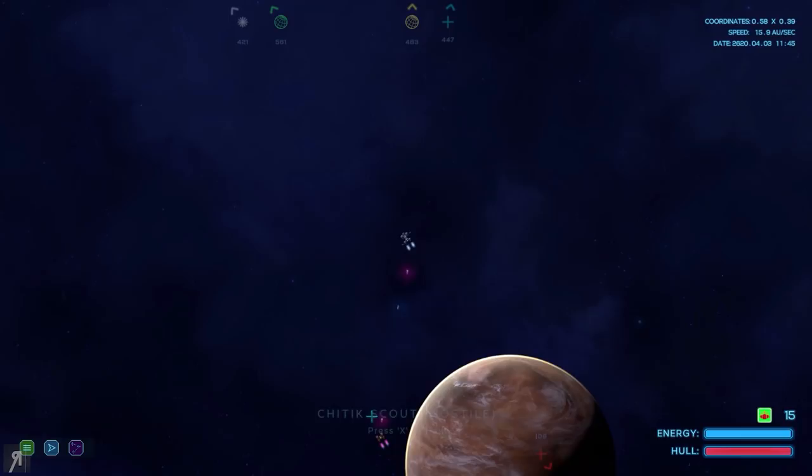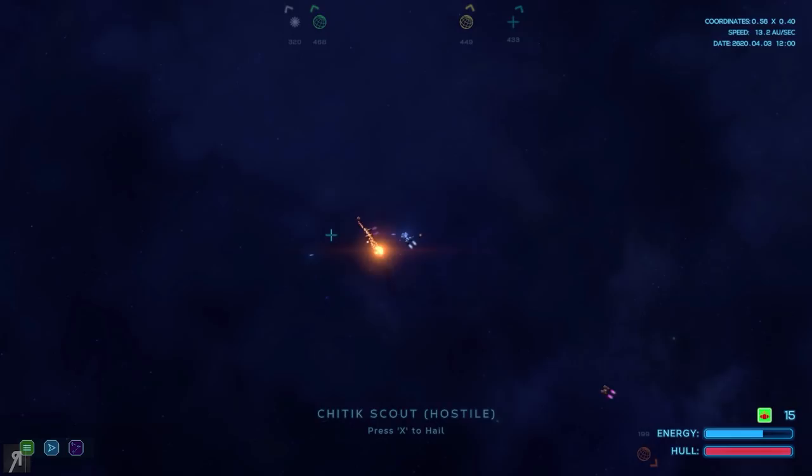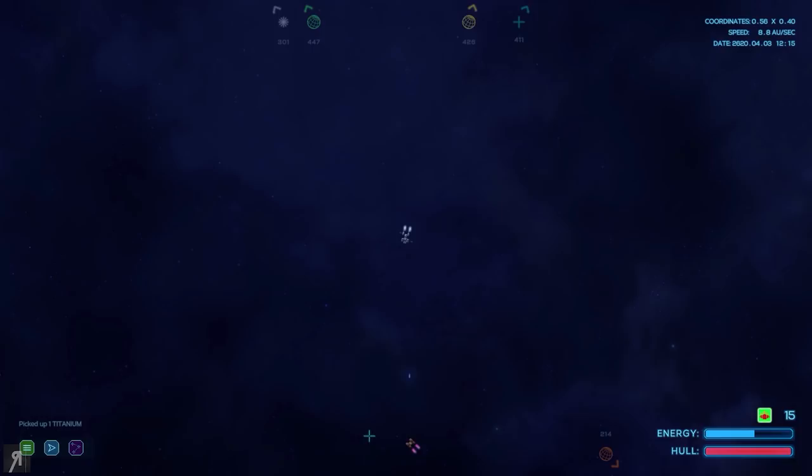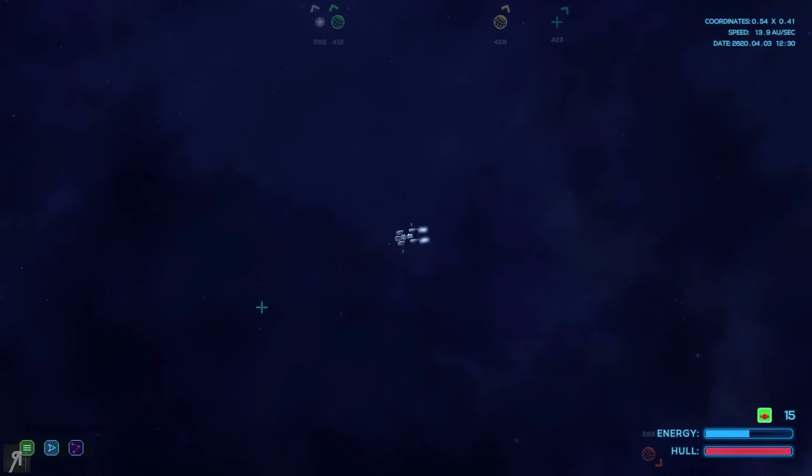We'll head back to the station and then — oh, I'm being shot at. How dare you! I have a new ship now, so my gun should do more damage, hopefully. That's what you get. I will take you all on. I've got some good accuracy. They're coming out of nowhere, those guys. The white dwarf star is over there, and that is where we need to go. Let's get cruise control on.